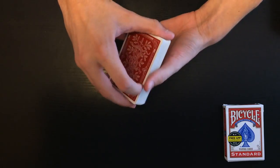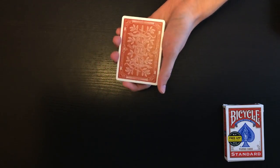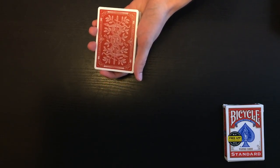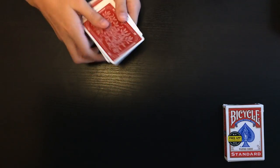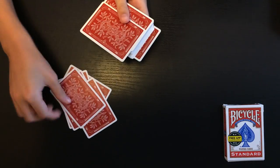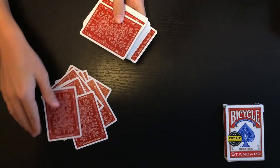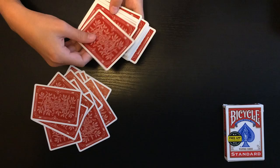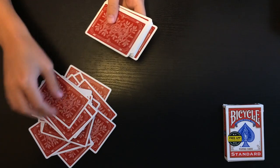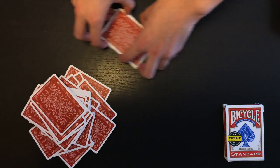Now Evan, I'm gonna give you the deck, and here's what you're gonna do: just start dealing cards down to the table, face down, singly. You don't even have to deal single cards — you can deal groups of cards like twos, threes, fours, whatever. You can stop whenever you want to.